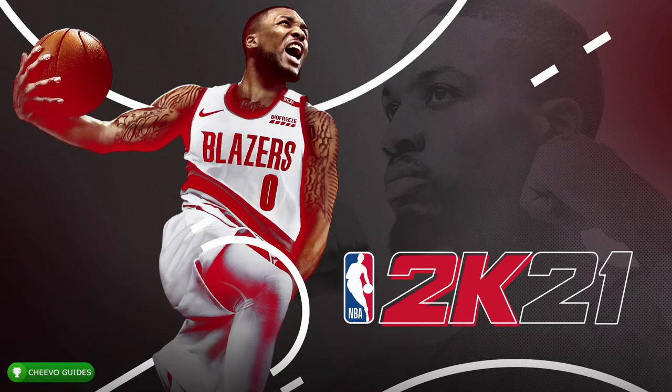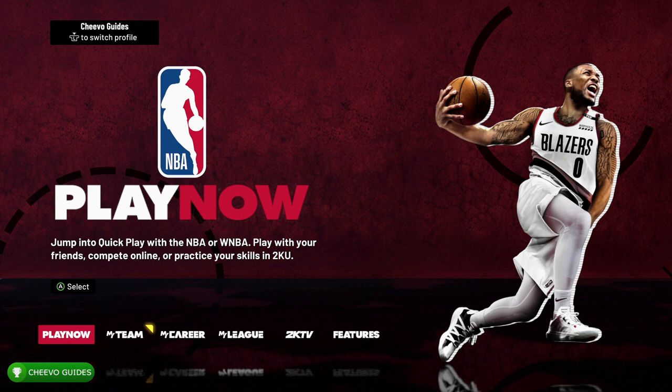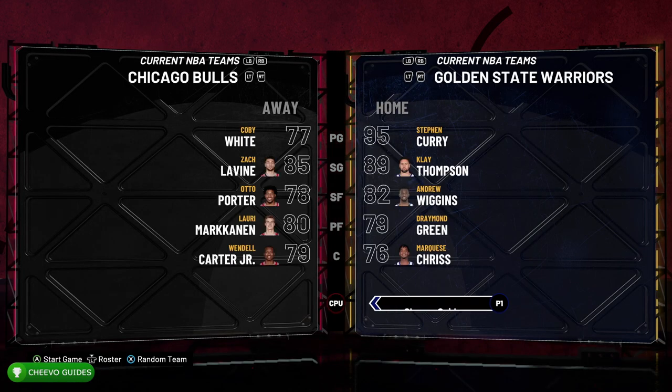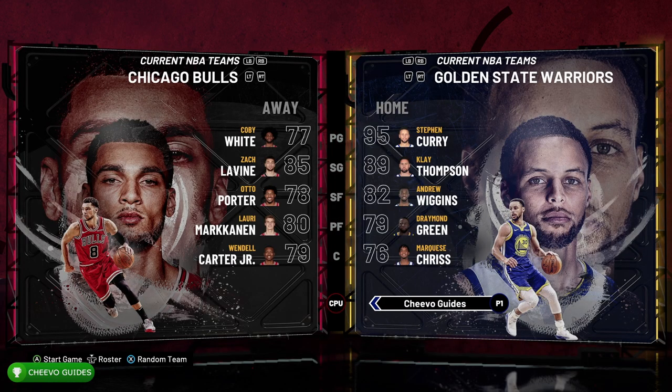What's up guys, this is back here again with another achievement guide. Today we're going to be focusing on the Good Call Coach achievement in NBA 2K21. To get this achievement or trophy, we must make an on-the-fly defensive coaching adjustment during the game. This one is actually really easy as long as you know what you're doing.